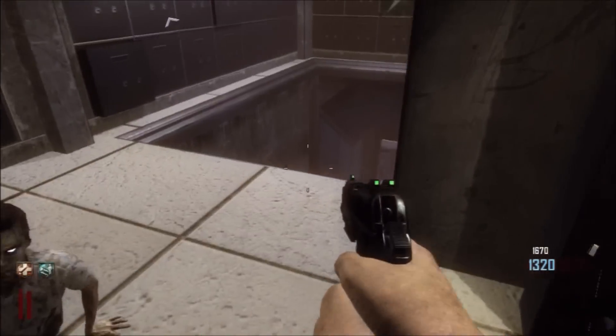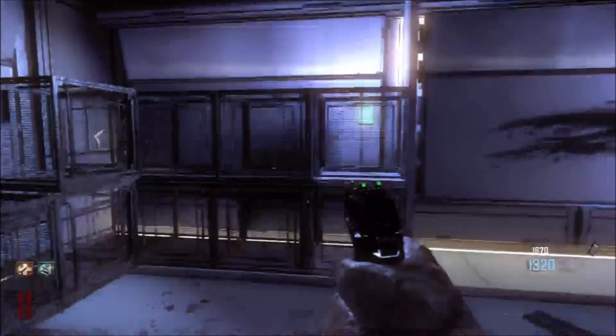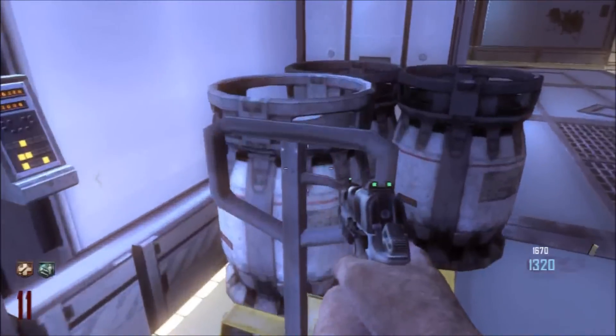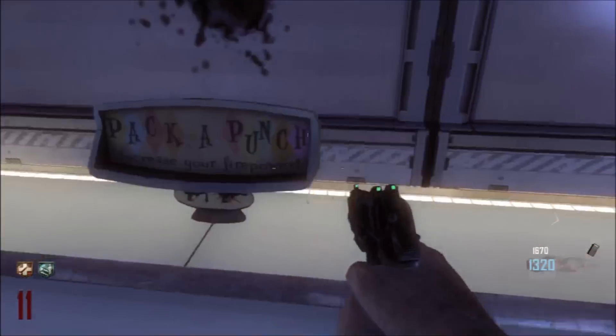Alright, so that's the first step in getting to the Pack-a-Punch. Now that we've opened it up, we're going to go down underneath and you're going to notice that Pack-a-Punch is not actually going to be anywhere — it's actually something you have to build. There are three pieces you're going to have to find and put together to make the Pack-a-Punch.